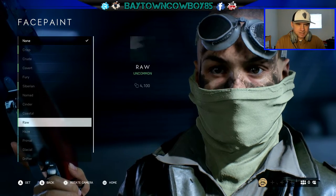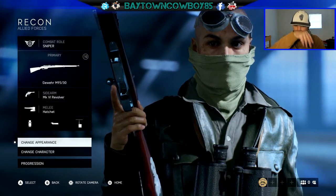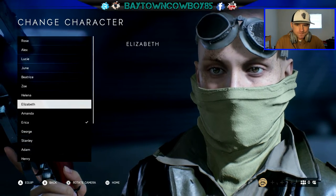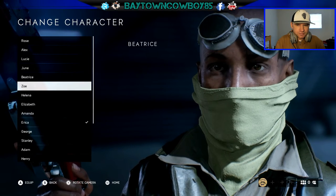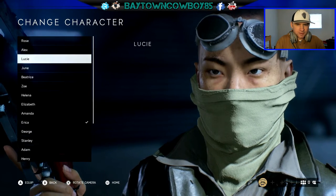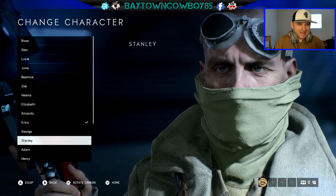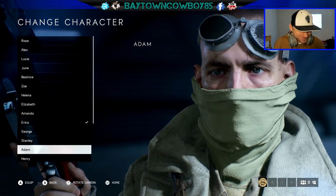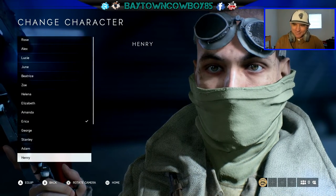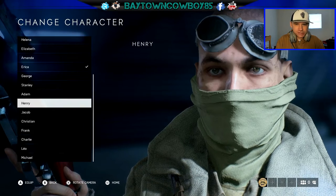For face paint, I hadn't chosen any and haven't unlocked any of it either. So that's how you customize your character. To change your character model: they're all women — well, here's George Stanley, Adam Henry — so that's how you change your character.